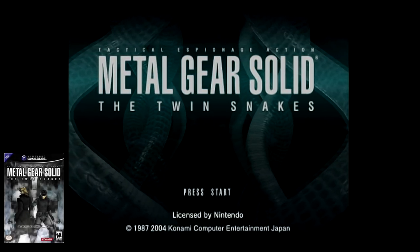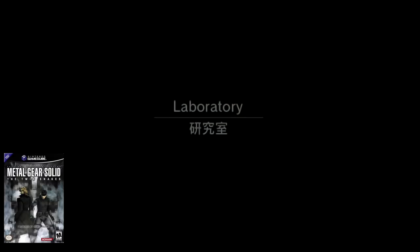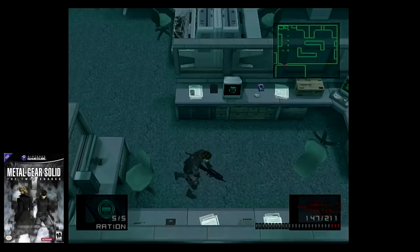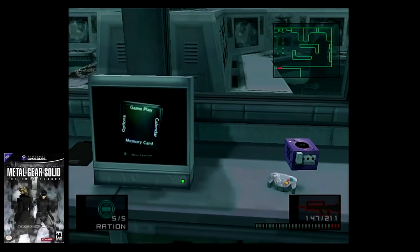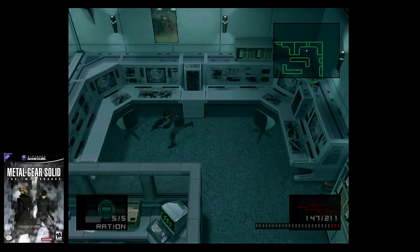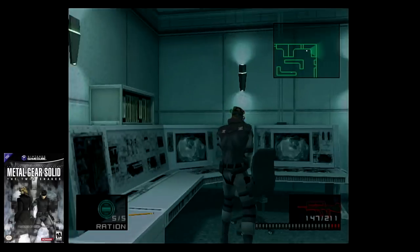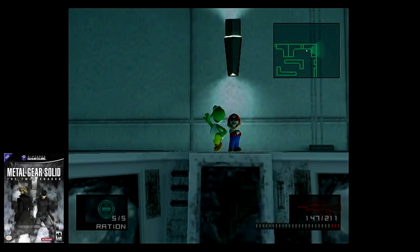The next game is Metal Gear Solid: The Twin Snakes. In the laboratory, after the Cyborg Ninja fight, go check the desk. You'll see that there is a GameCube and WaveBird controller on the desk, alongside a TV displaying the GameCube's console UI. Also in the laboratory are Mario and Yoshi figures. Shooting Yoshi will have his name said out loud, while shooting Mario plays the 1-up sound and replenishes your health.